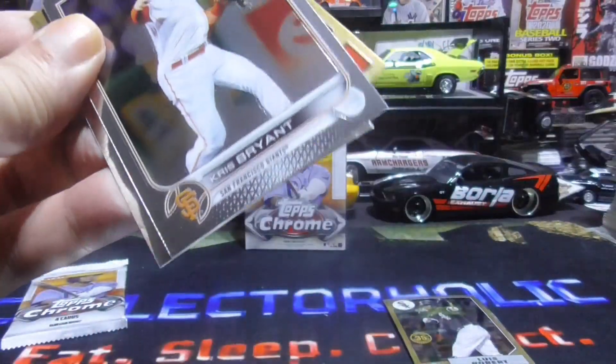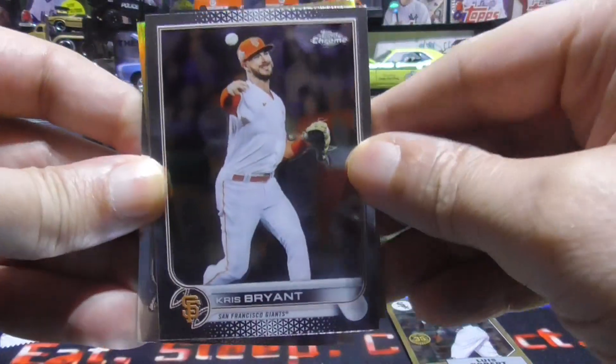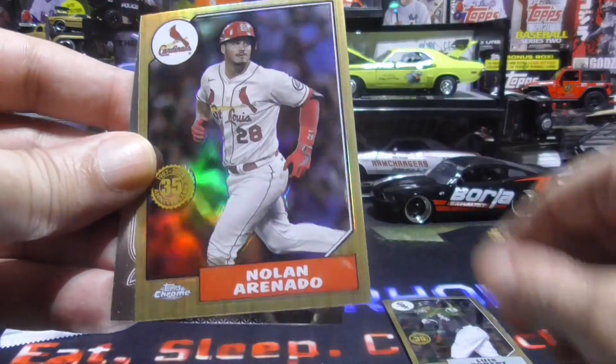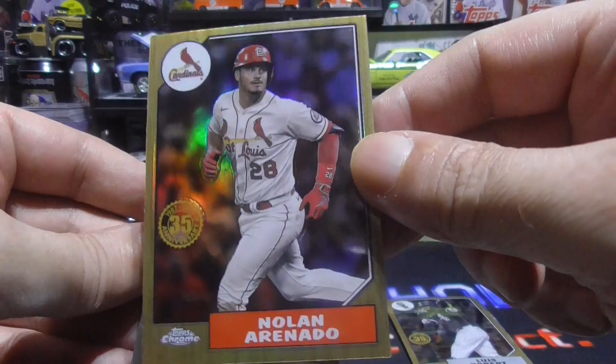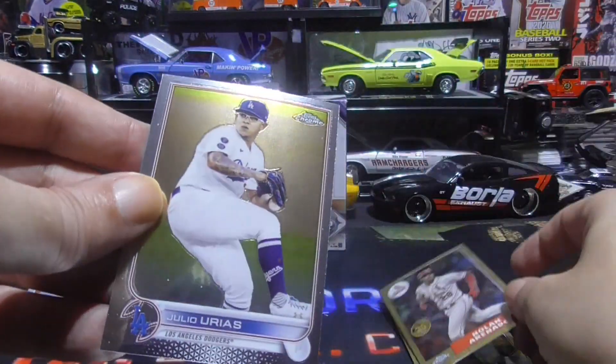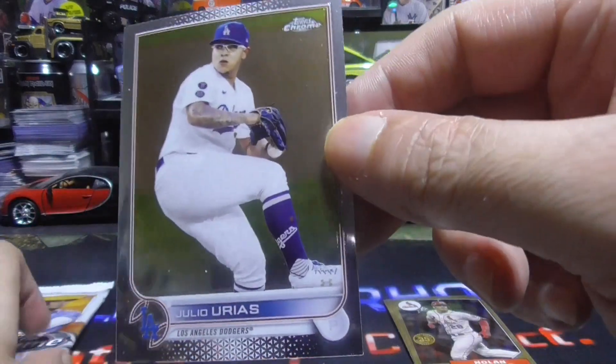Alright, two packs left. Chris Bryant. Chaz McCormick Rookie. Nolan Arenado. And a Julio Urias.